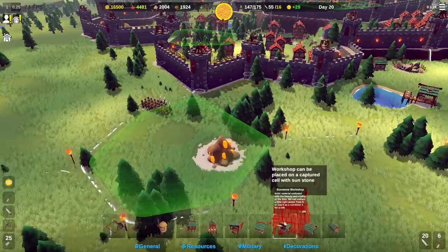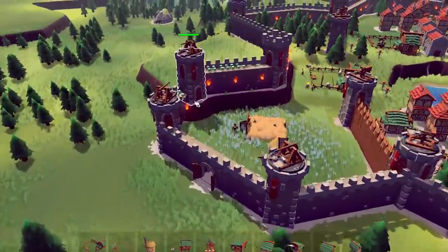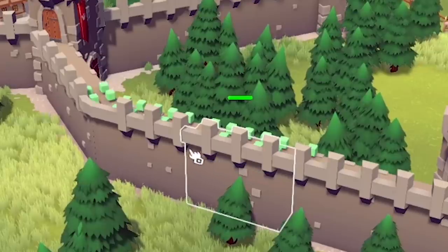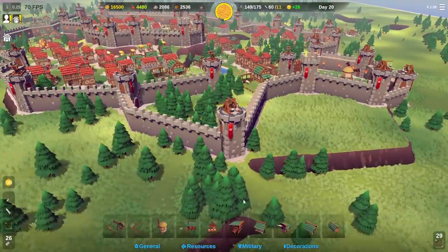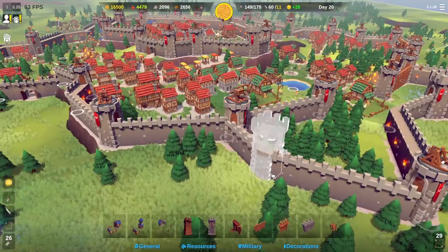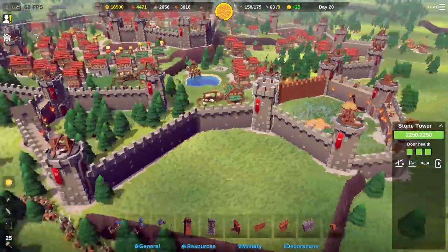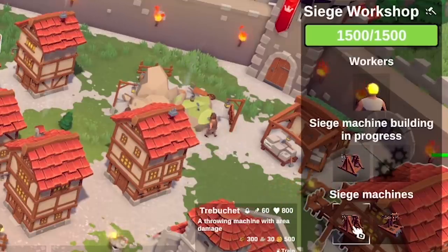Tonight we're being attacked from up here, so I'm bringing my troops to this position and telling all the archers to get on this wall. I'll need more towers for this one because we're a bit lacking on towers in this area - put one there, one up there. I'm going to keep building siege machines - trebuchets for this one.